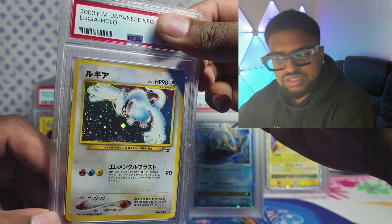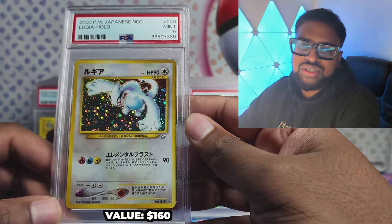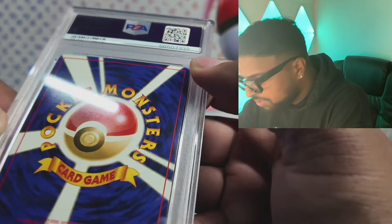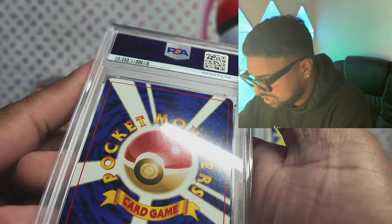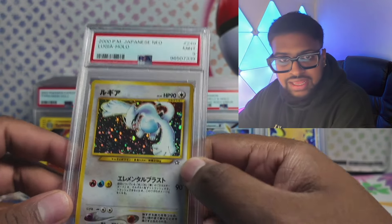Lugia next — I was hoping for a 10 on there. I have one in a PSA 8.5, such an odd grade. I think it's just surface — I can see the scratches there. I knew the surface stuff was borderline, I just threw it in anyway. On a good day that could definitely get a 10. Got a 9 — 9 power is decent, and obviously a lot of vintage here. Then Umbreon!